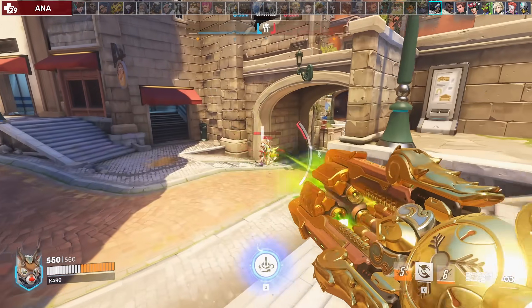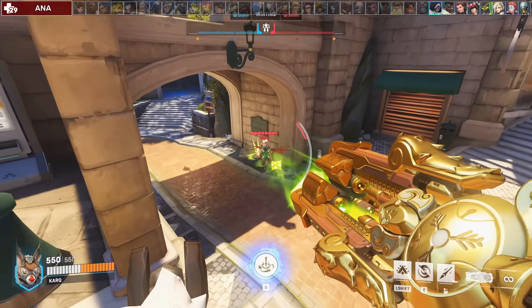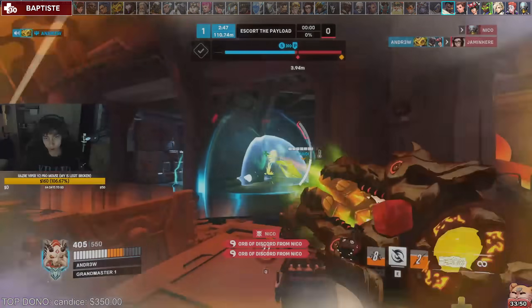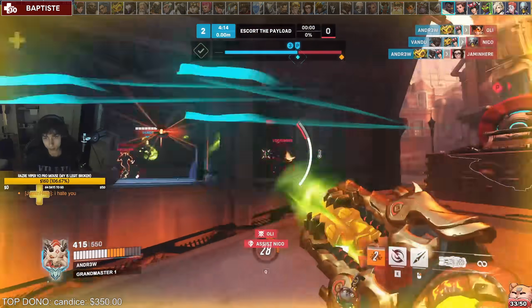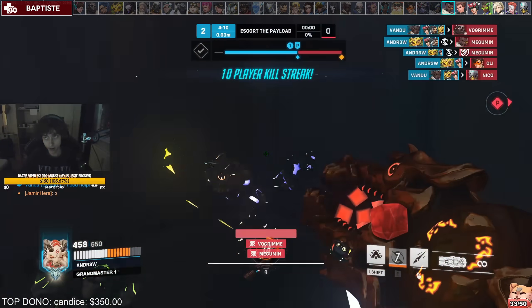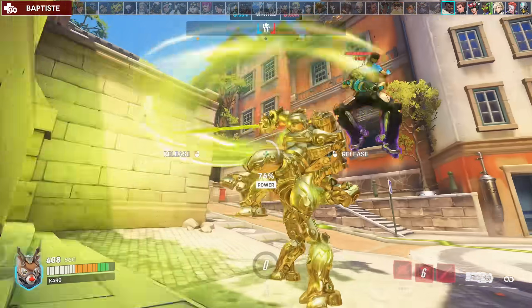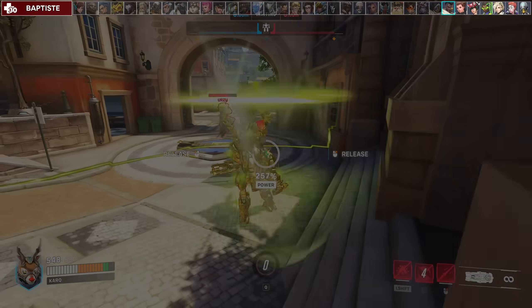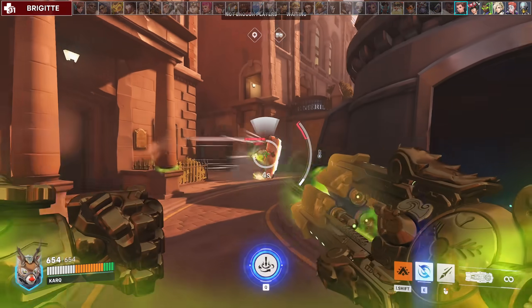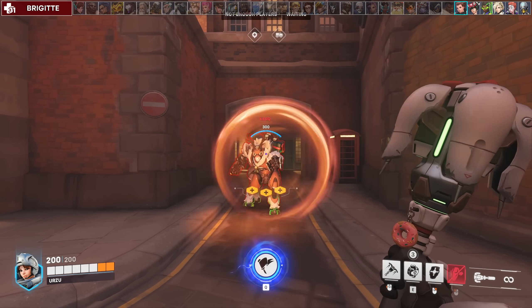Against Ana, try engaging with a spear or shoot her first, then Javelin Spin after since she needs a bit of pressure before she reacts with sleep or anti. Against Baptiste, use your Javelin Spin to push his entire low HP team out of the lamp, which will also do enough damage to finish them off if they have no more healing cooldowns available. If you see him trying to jump to safety, you can suck him back down with your ultimate. If you're engaging on Brig with your spin, make sure to fortify right after so she has no chance of whipping you back with Whipshot, since it doesn't go through either of your abilities.